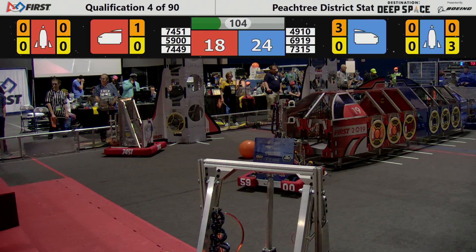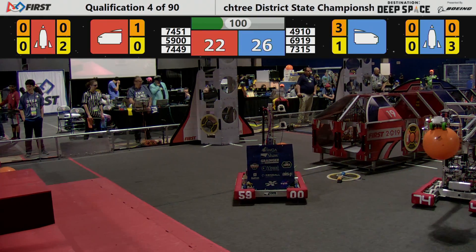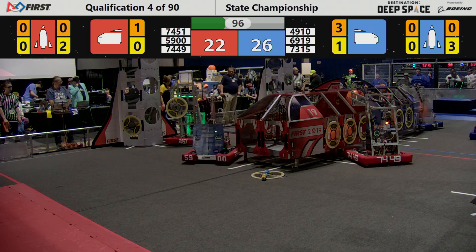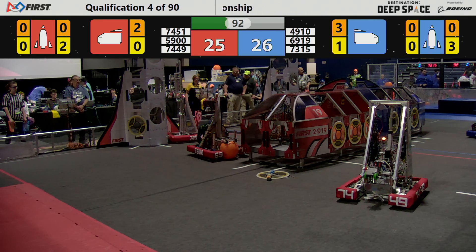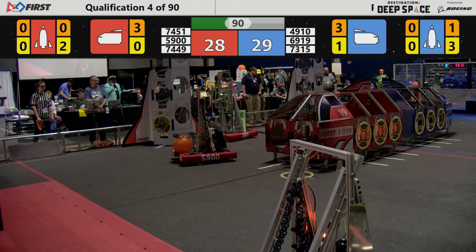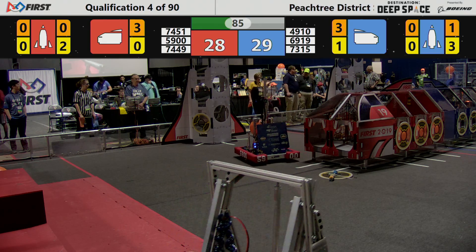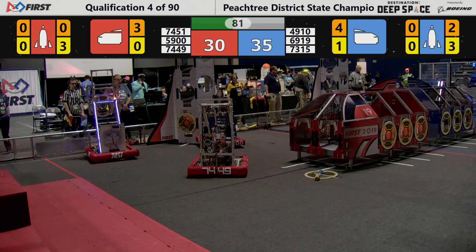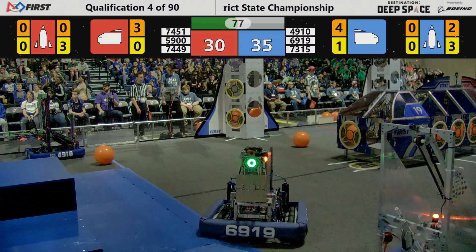Team 7451 is dancing around the field — they're at the loading zone collecting some more hatch panels as they move towards the rocket to try to secure all those hatch panels. Those hatch panels have to be in place in order for the cargo to stay secure and score those points. Team 6919, the Commodores, they're at the loading zone right now collecting a hatch panel. Team 4910 is waiting behind as they now move to collect the hatch panel as well.